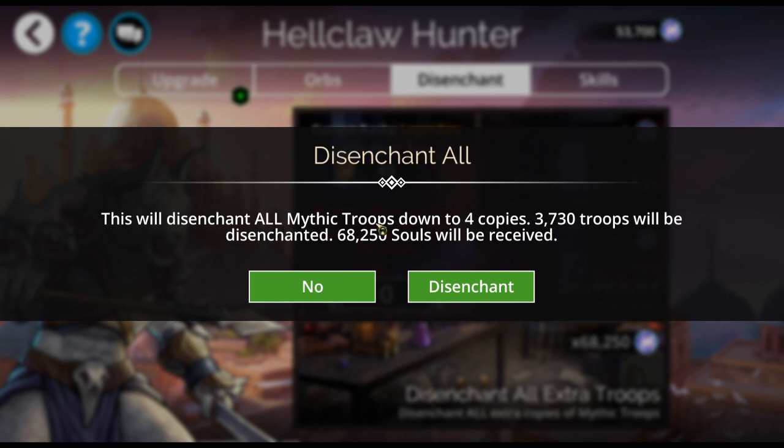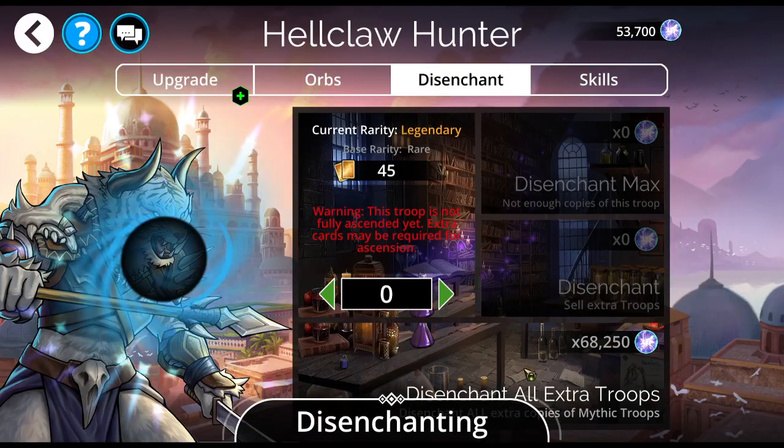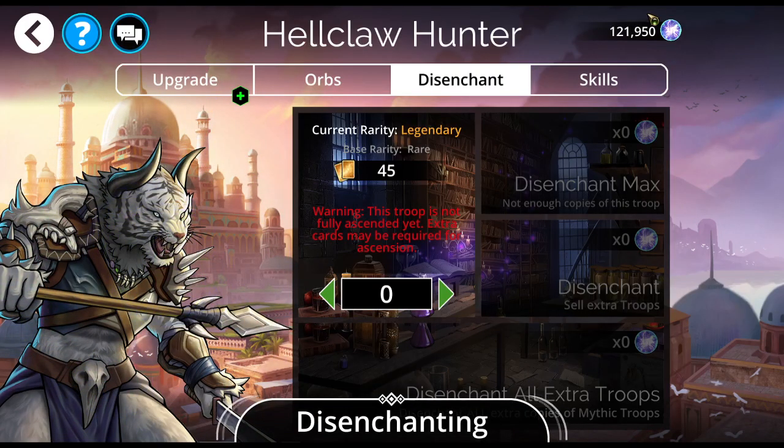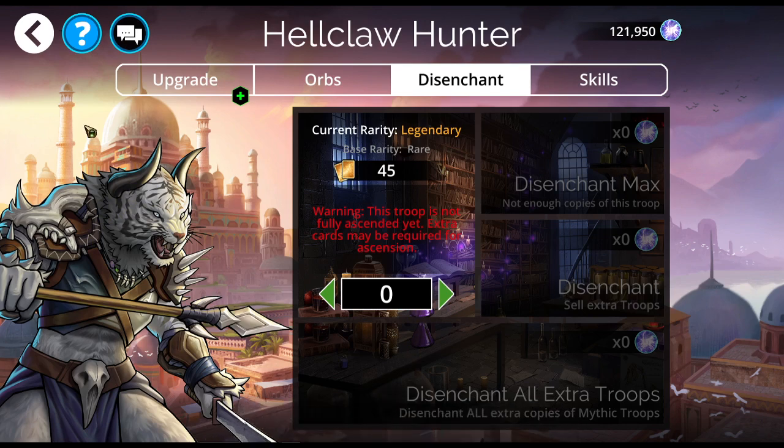See what this does? All Mythic troops down to 4 copies. Look how many extras I have. This does not affect your Legendaries — this is only the ones that are at Mythic. Disenchant, get myself some extra souls, back over 120,000. I'm much happier with that.